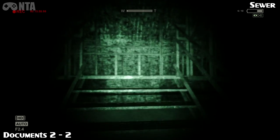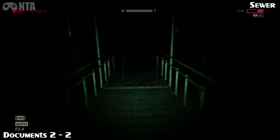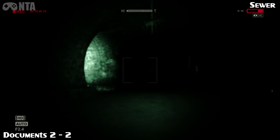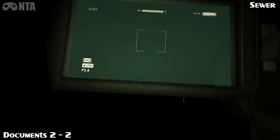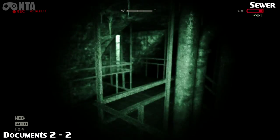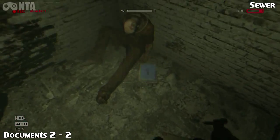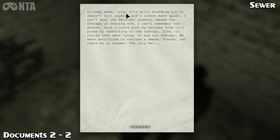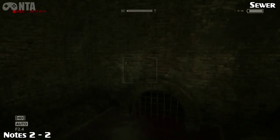Later on you'll be in the main sewer area, into the water area — so you have to come up east there. This part cannot be missed. But as soon as you jump down, you should see an archway to your left, or an opening you can go — but ignore that and jump up here. Go through this door and you'll see the last document next to the body. Note 2 of 2.